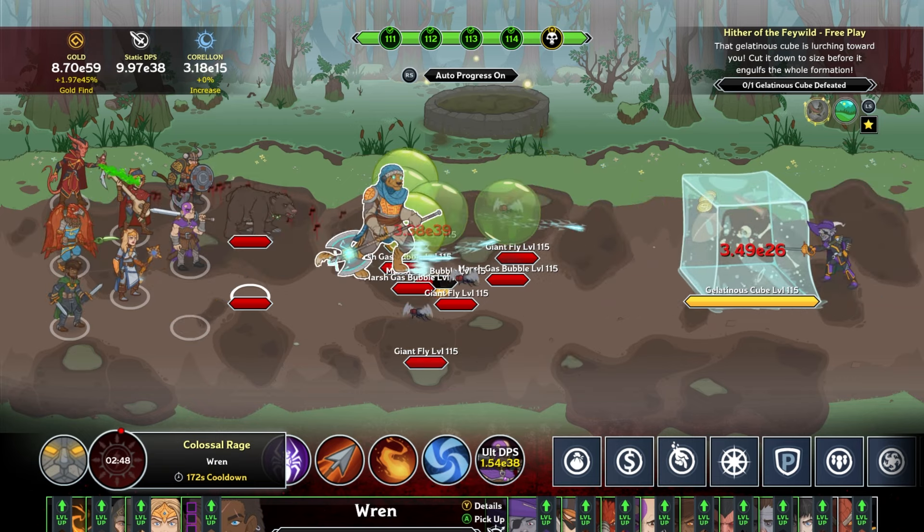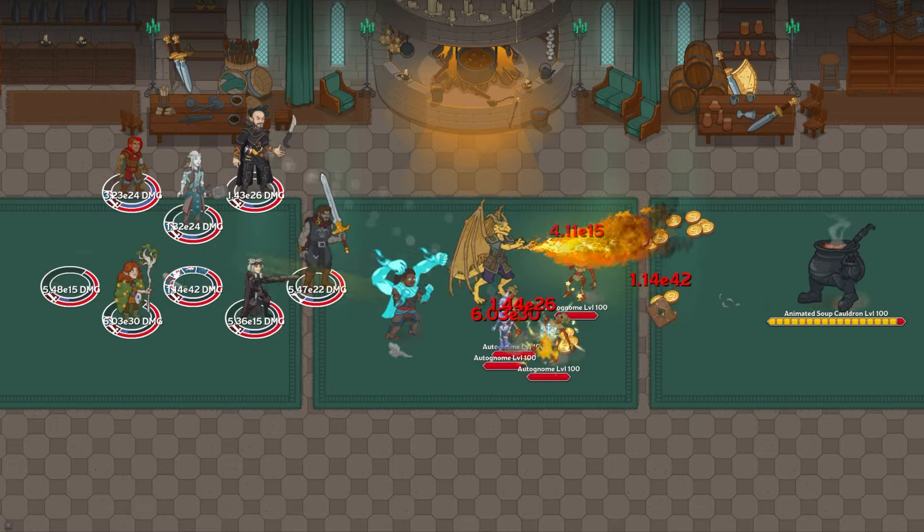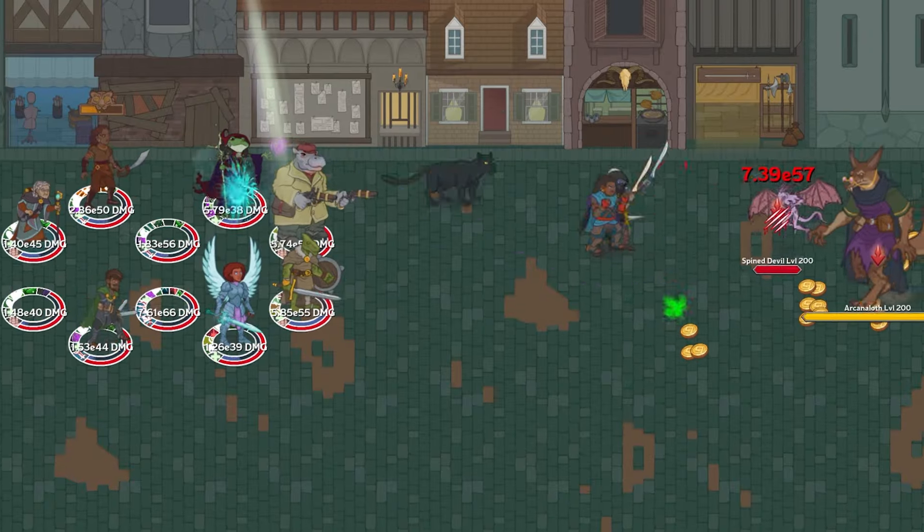Ren increases the damage of champions in her column and the column behind her, and the more adventures and variants you've completed in the Turn of Fortune's Wheel campaign, the bigger that bonus becomes.